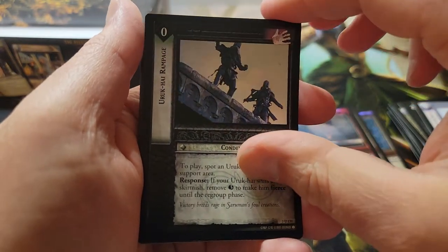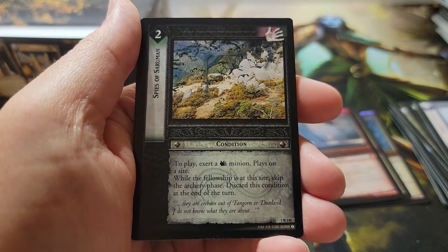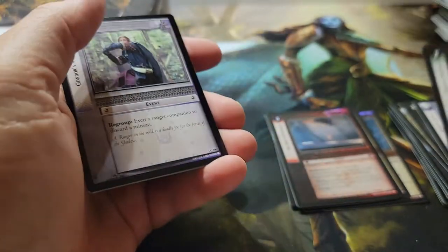Last pack: Kai Rampage. And our last rare — last but not least — the Spies of Saruman. Did we get a foil? No foil. That's okay.